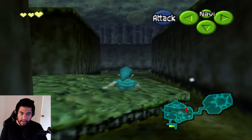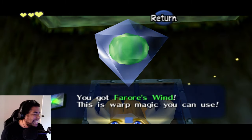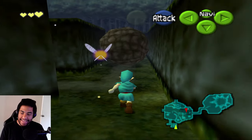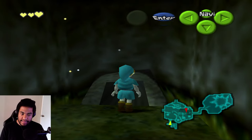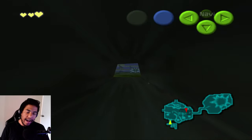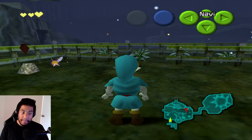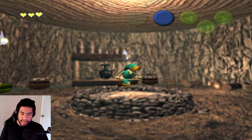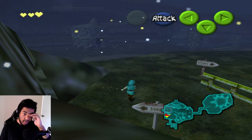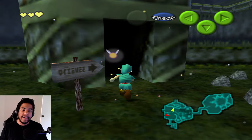Kakariko is available for easy access and I can easily switch between adult and child. I can go in and out of the forest easily and go up Death Mountain. The first item we've acquired is the Farore's Wind, which is actually kind of scary. I'm aware of how insane this can get from my very first randomizer on stream — I didn't do pot sanity though, since I don't know where all the pots are.